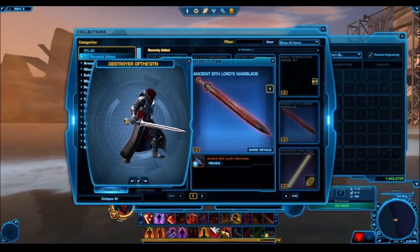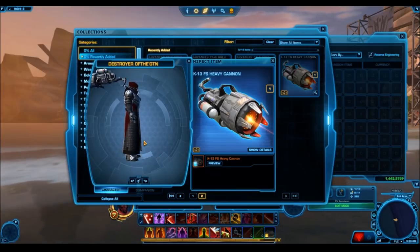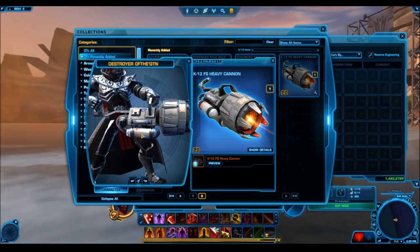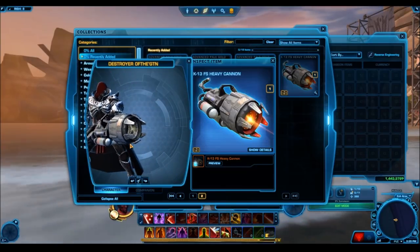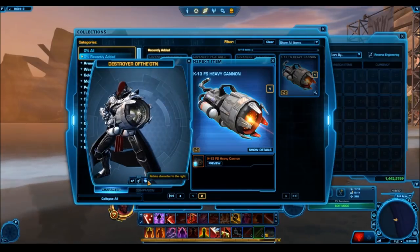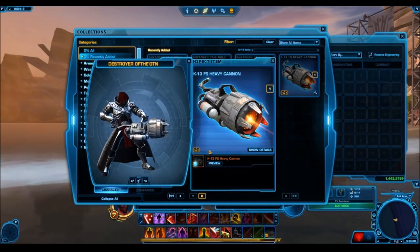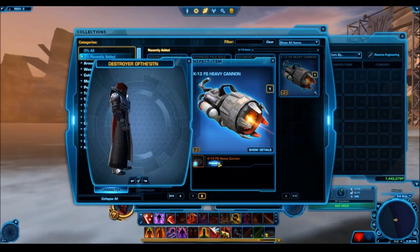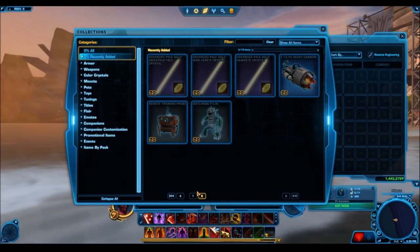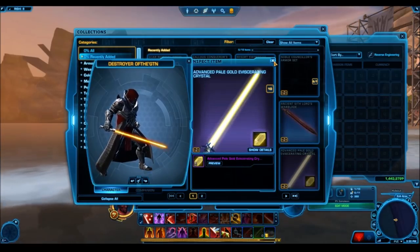Moving on to a new weapon we can actually see — this is a Platinum Rarity Heavy Cannon called the K13 FS Heavy Cannon. Here's what it looks like: it's absolutely massive, with cool turbo attachments at the bottom and a laser sticking out of it. I'm not sure how many people are even interested in heavy cannons anymore. Maybe the one or two people who enjoy collecting this kind of stuff and using it on their commandos or companions might enjoy trying to get this. But considering it's Platinum Rarity and therefore probably quite expensive, I highly doubt many people will be interested in purchasing it off the cartel market or the GTN. Blaster rifles and lightsabers are probably going to be a lot more popular.